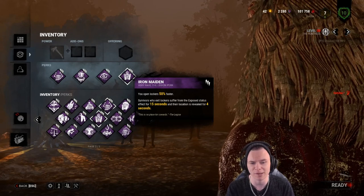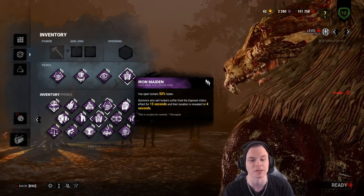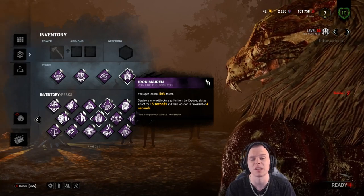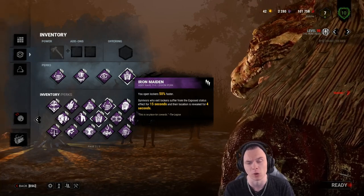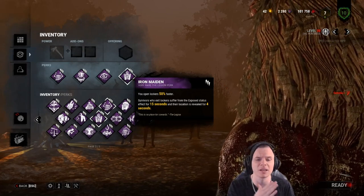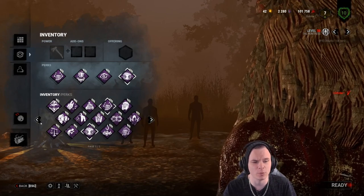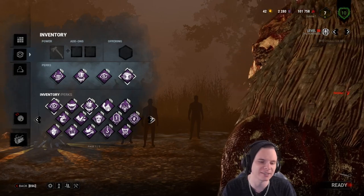When a survivor jumps out of a locker, they are exposed. Unless they're doing a locker duke — which they probably won't do against a Huntress — this perk means nothing. You're not going to get across the map quick enough to hit someone exposed for only 4 seconds at 110% movement speed. It doesn't reveal them like Object of Obsession; it just shows a scream bubble staying in place for 4 seconds. Someone can get in and out of a locker constantly, screaming and giving you notifications, which can be really off-putting. This is what I see as the meta build on Huntress about 8 out of 10 games.